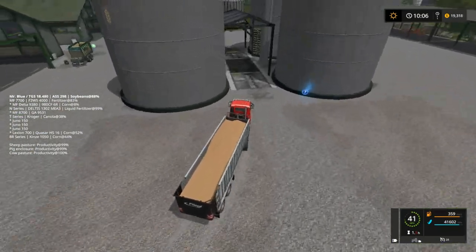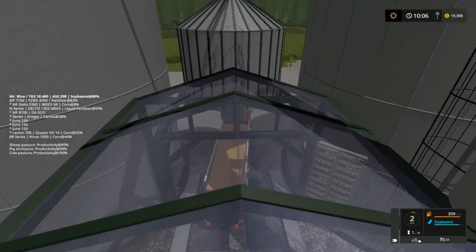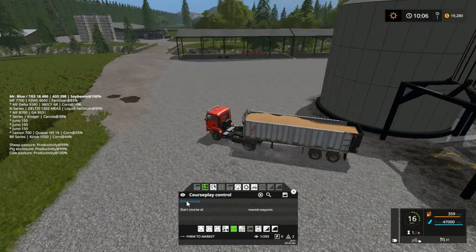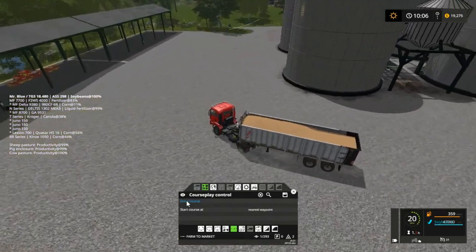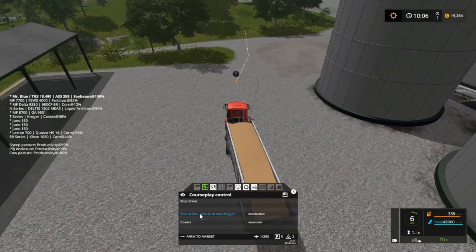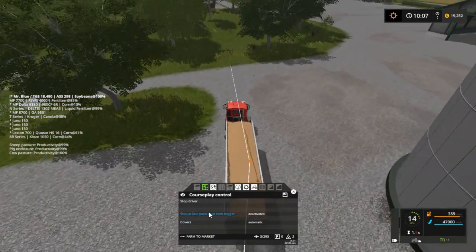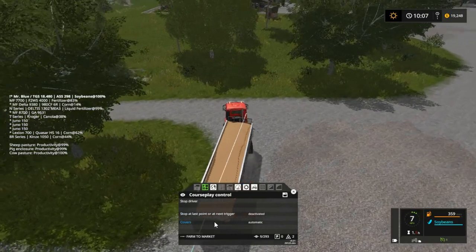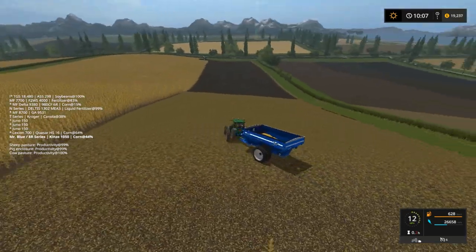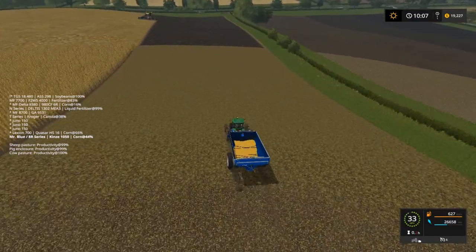Let me set one and go over here to finish topping this up. Whoa, slow down, Mr. Blue! All right, we are loaded — course play is set. Drive of course. I don't know if I need to set this right here until I get past the house. We'll come back and check on him real quick — I don't know why he's skipping. We'll probably sell some of this corn too.